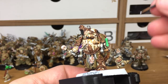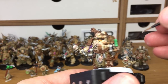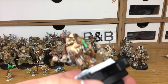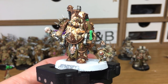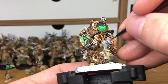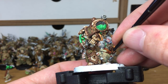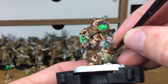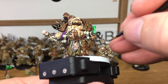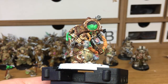Now I'm just going to use white to do the eyeballs, and the eyeball at the back here. Using Carroburg Crimson, we're just going to go around each of the eyes and put a little bit of red on all the skull faces.